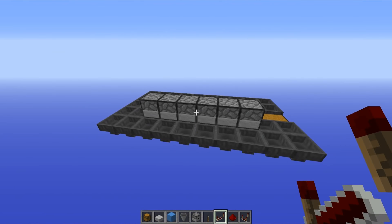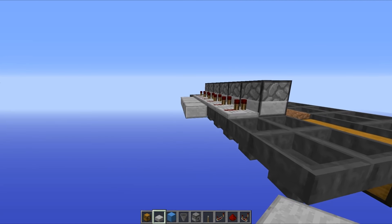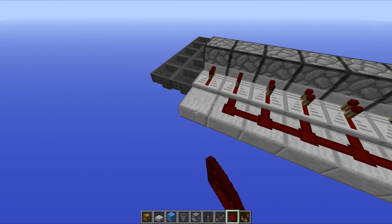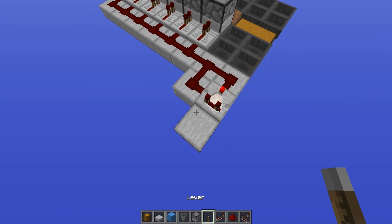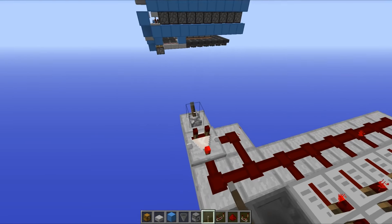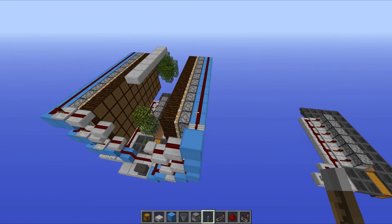Now grab your repeaters and run them into the backs of all of the dispensers. Then grab your half slabs and run them right the way across all the way to the end of the hoppers. Place blocks in a diagonal line formation, then redstone all the way across. Place a comparator set into subtract mode, redstone there, then a lever and give it a flick. As you can see that activates the whole thing - your dispensers are clicking and firing out bone meal. If you were to place down a sapling right now, that thing would grow. If you don't want to build the leaf crushers, you've completed the design right there.